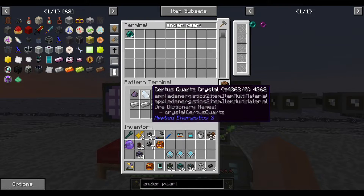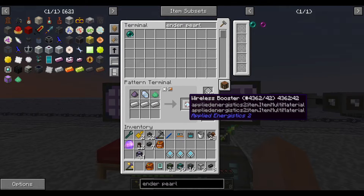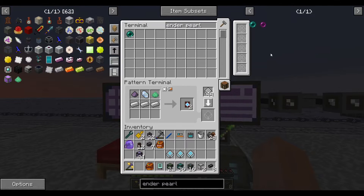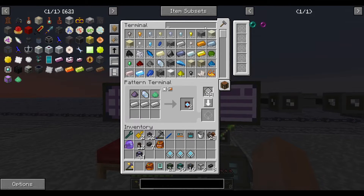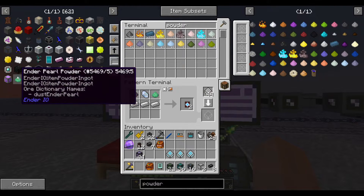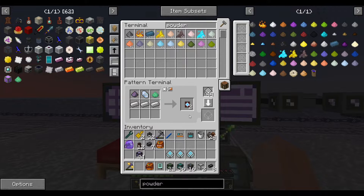A less fun fact: the ender pearl powder used to make the wireless booster literally does not show up in JEI/NEI. It's just not there. I had to pin it and then drag it in from the pin — not quite sure why that is.